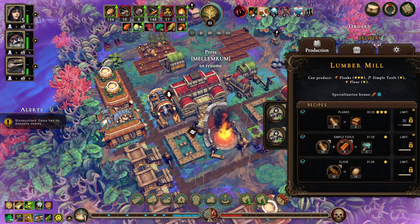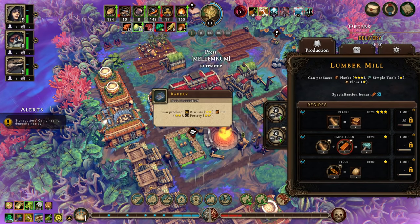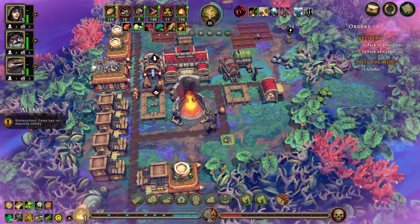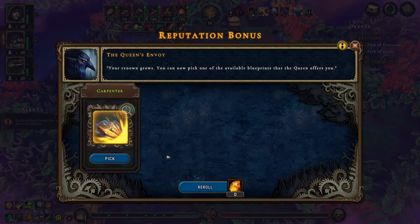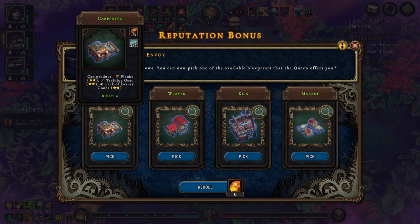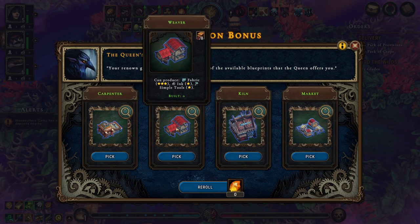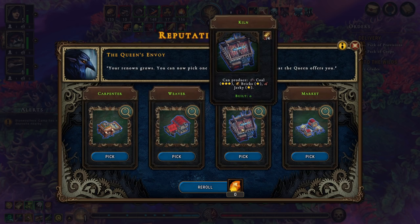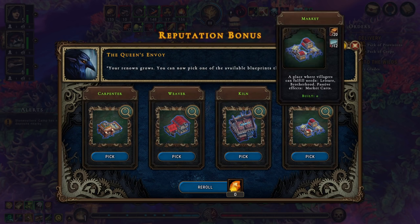We need a makeshift post, which we can stick in there. Need more beavers — we need more everything basically. Carpenter, meh. Weaver, meh. Kiln, maybe. Market. Leisure brotherhood.